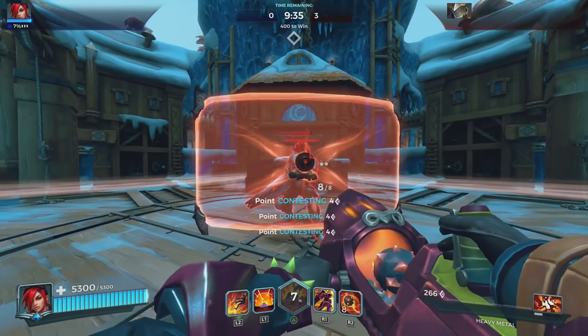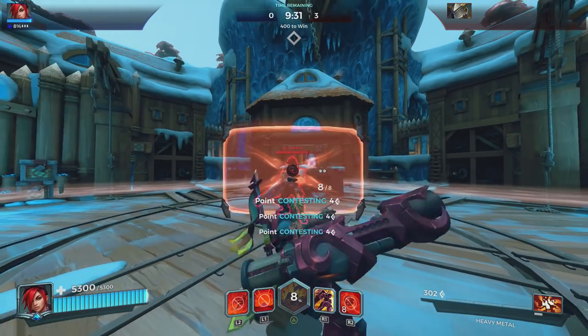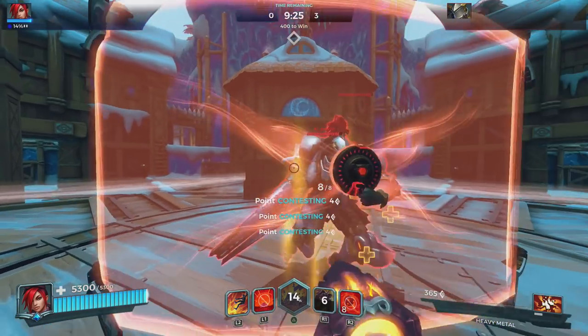Here's another thing you probably didn't know. Did you know you can actually push Fernando with a shoulder bash? But you cannot use it like this directly into the shield.